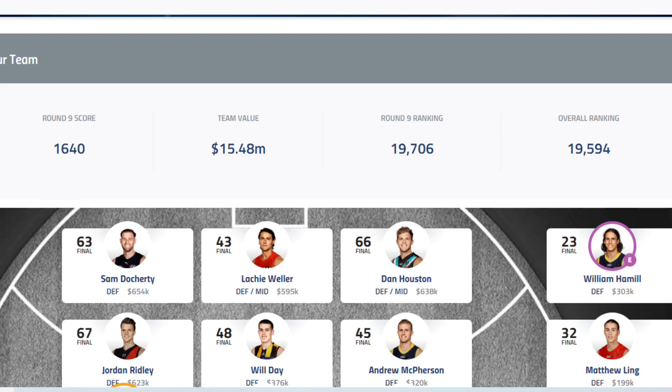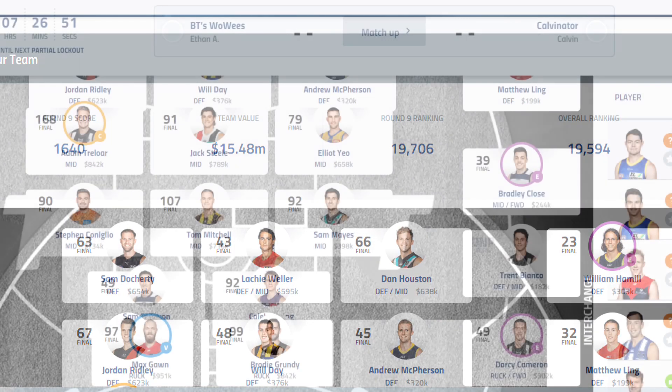Houston 66 — everyone has him, should be fine. Ridley 67 — I'll take that, not too bad. Will Day 48 — I'll take that on debut, decent rookie score, that's around 60. And then McPherson 45 — same thing. They're both making cash. On the bench we've got Hamill for 23 and Link too. Luckily I got my rookie rollout selections right. Hopefully their cash generation will stop a little bit, but hopefully they still play. I'll probably downgrade Hamill this week.